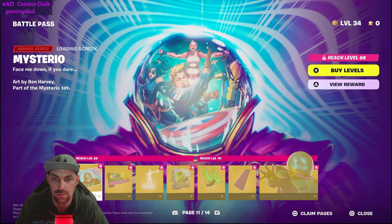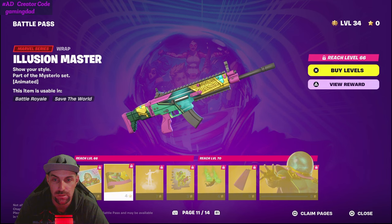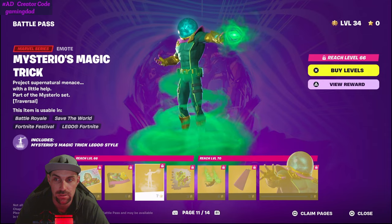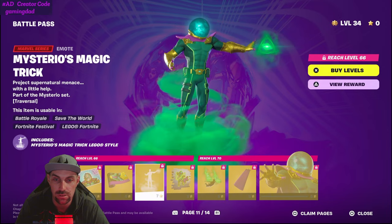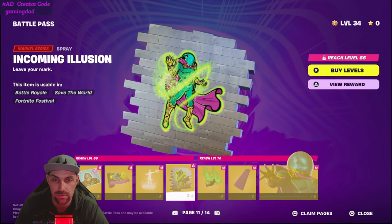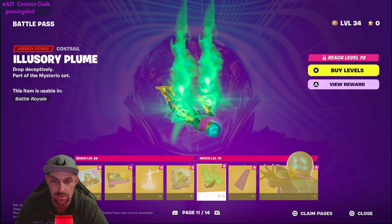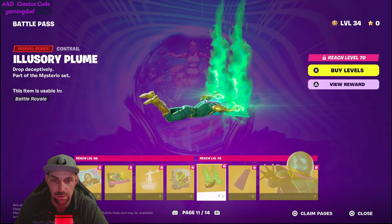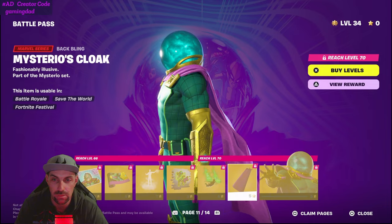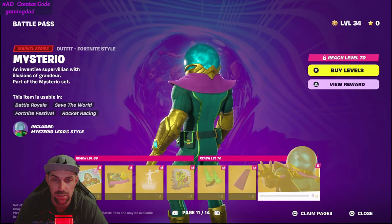Page eleven is Mysterio — and it's probably the worst one I've seen so far. Besides the center of it, they could have done more with that center part. Let's add an emote. I don't know too much about Mysterio, so I don't know what the point of the two triangles is. The two triangles look like they don't belong — I prefer it without them, just with the green mist. His back bling is just his cloak — nice and simple. And he even comes with a Lego style too.